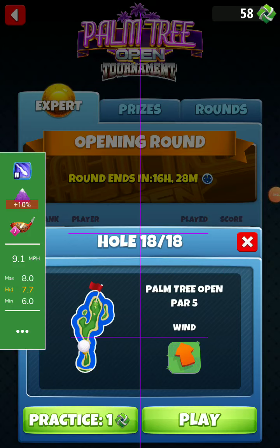Hole 18, expert division, opening round. I will play with the Power 2 Win 5 ball with side spin. I don't have a side spin 3, I have a side spin 5, but we need 2 top spin and 3 right spin. No moving target with this ball selected — no moving target, 2 top, 3 right spin.